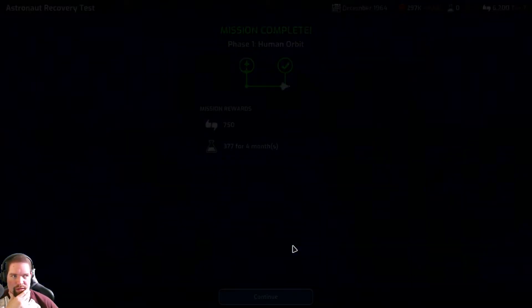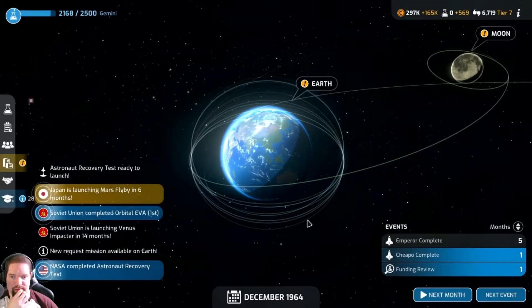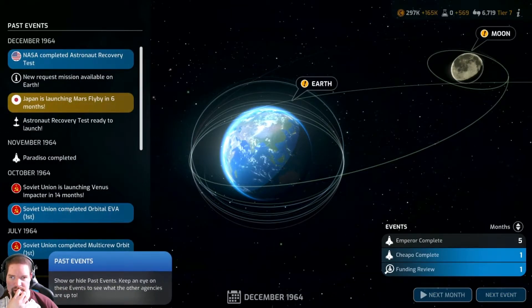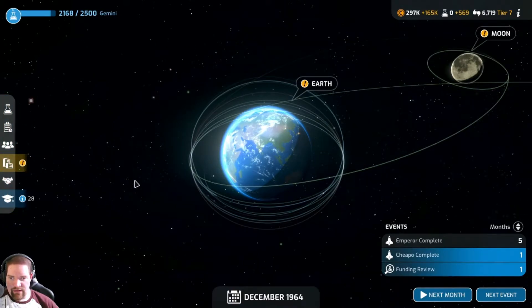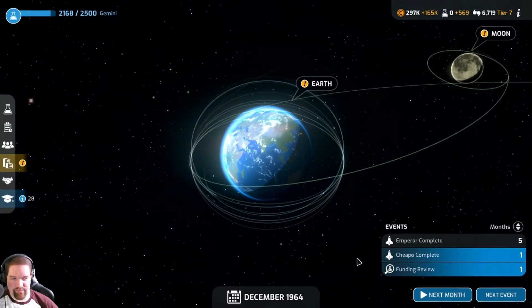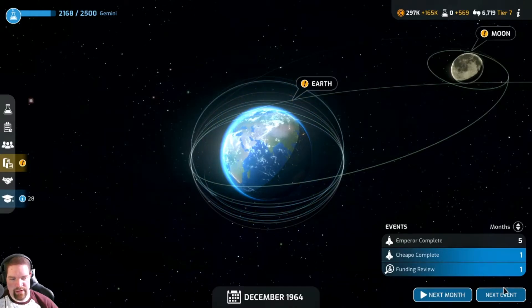377 science for four months and he's going to take six months to recuperate, but that's fine. Pan is launching Mars flyby in six months. We complete astronaut recovery test and Mars flyby in six months - we're still trying to get off the ground, it's going to take us six months just to build the rocket for it. Our funding is coming up for review, and we've almost researched all of the Gemini capsule.